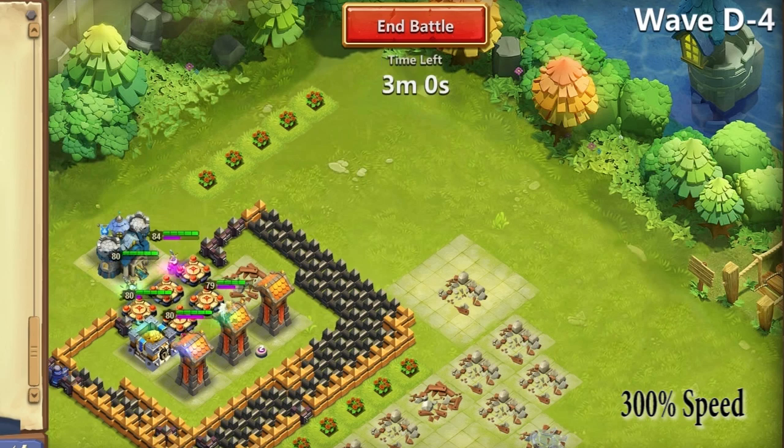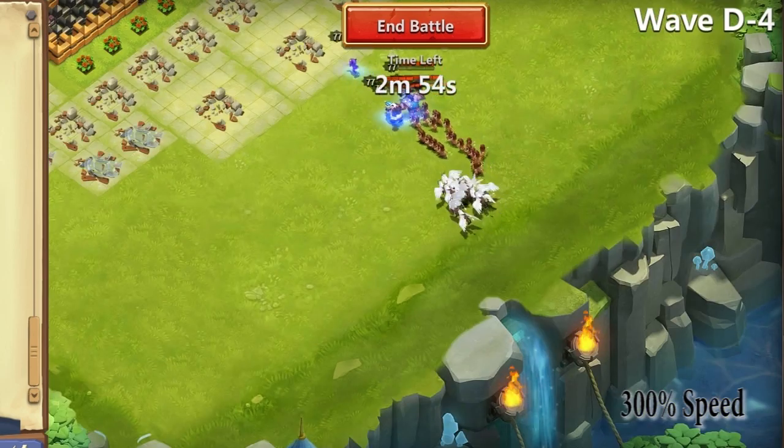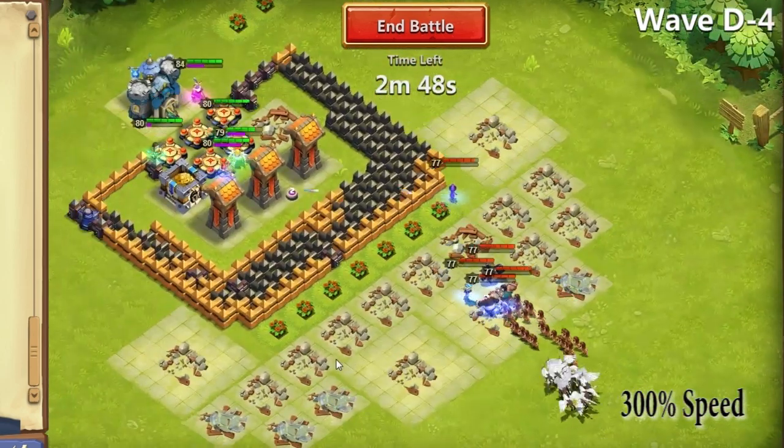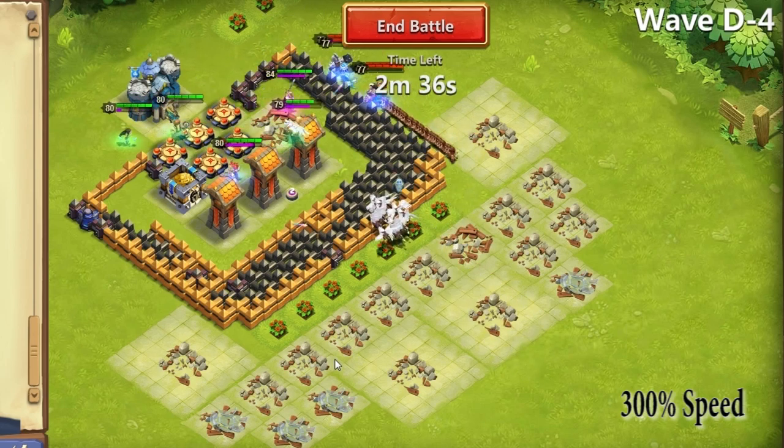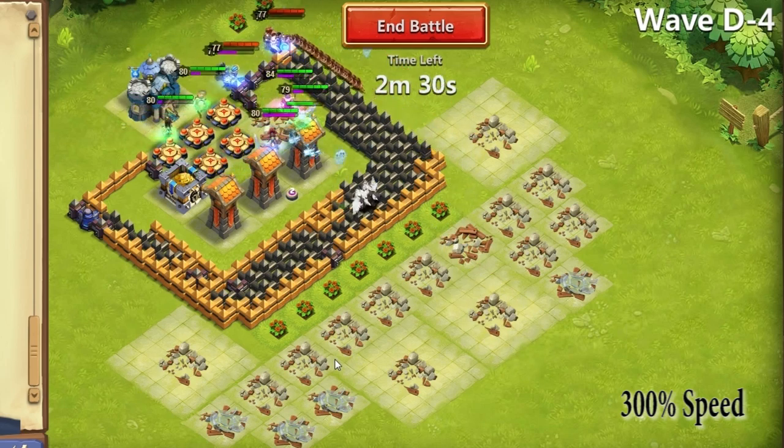My town hall is level 12, stuck up in the top corner, maximizing the running distance that heroes need to travel to get there. I've only got three towers and I managed to beat it — I think that's quite cool.